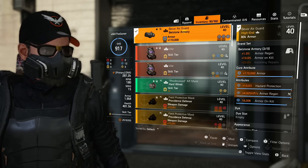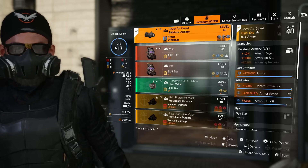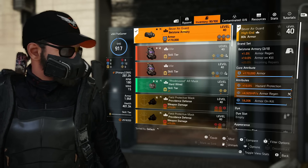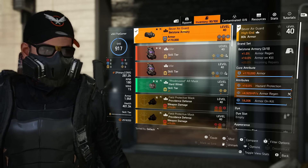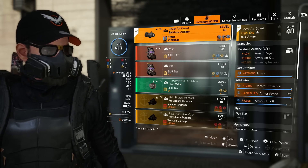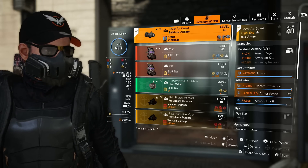You can go for health but I'd much rather take hazard protection because especially if you're playing Legendary, if you've got the special ammo directive on or if there's the chunguses that come out with their bleed hives, the hazard protection is going to help you resist it a little bit more. So there's the first of two Bellstone Armory pieces.